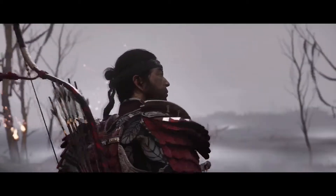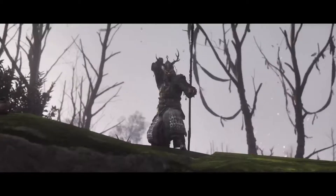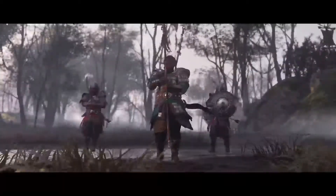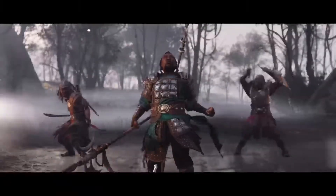Wanting to nip the invasion in the bud, Jin heads to Iki Island himself, which is a mostly lawless land inhabited primarily by bandits who are also suffering at the hands of the Eagle and her tribe. Iki Island is a place of great significance to Jin, because it's the place where his father died, which makes the story deeply personal.